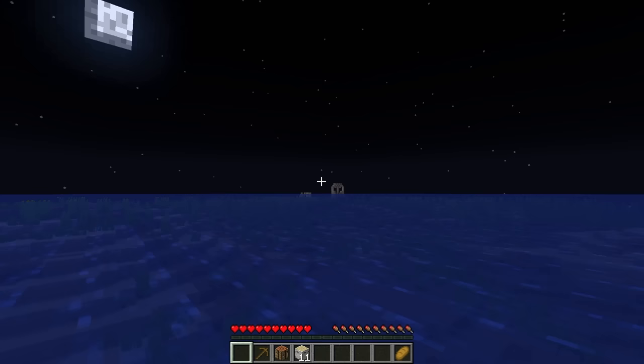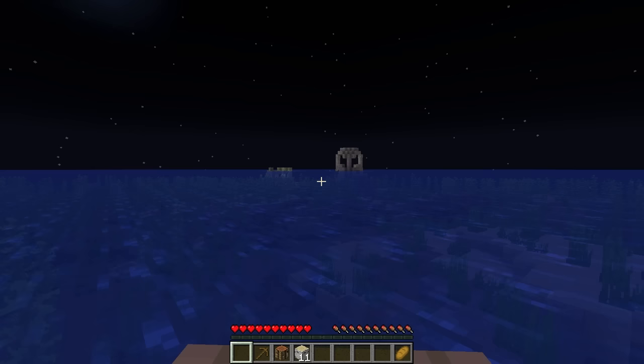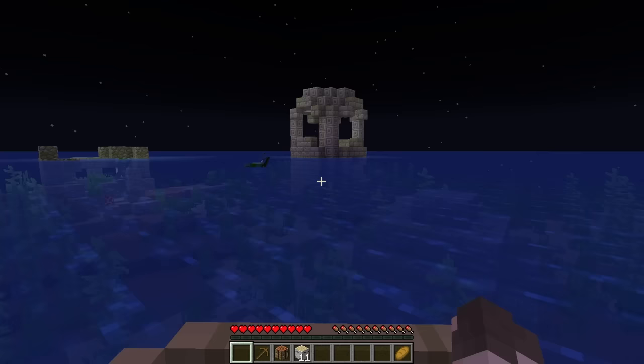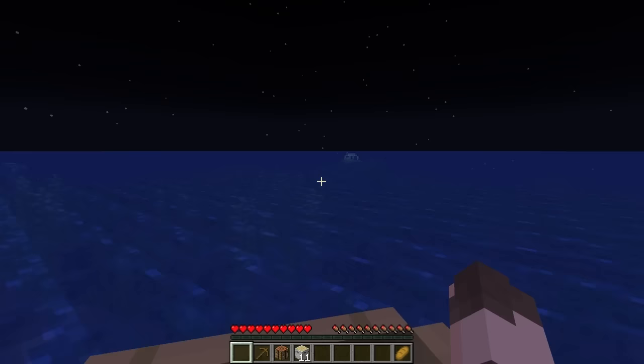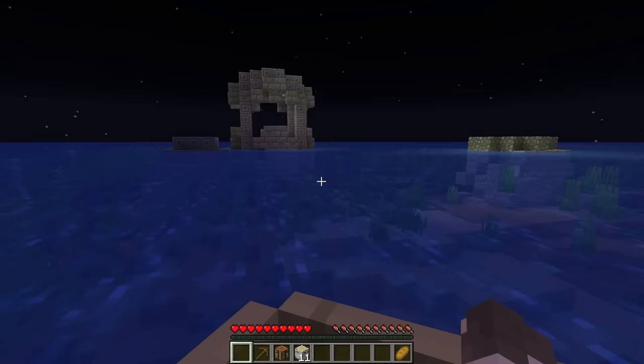Whoa, look at that — there's like an exposed drowned temple! What an interesting, weird find. This is super cool; it almost tricked me into thinking it was like a stronghold. There are definitely a few drowned over here though, so we don't want to get too comfortable. And there's an ocean monument right there — you can really see them at nighttime. Our boat's rocking. There's a trident guy — we don't want to stick around here. I'm going to come back and explore this though.